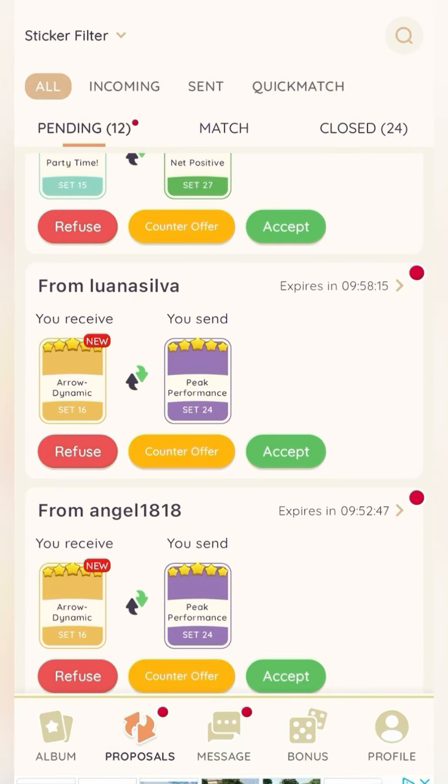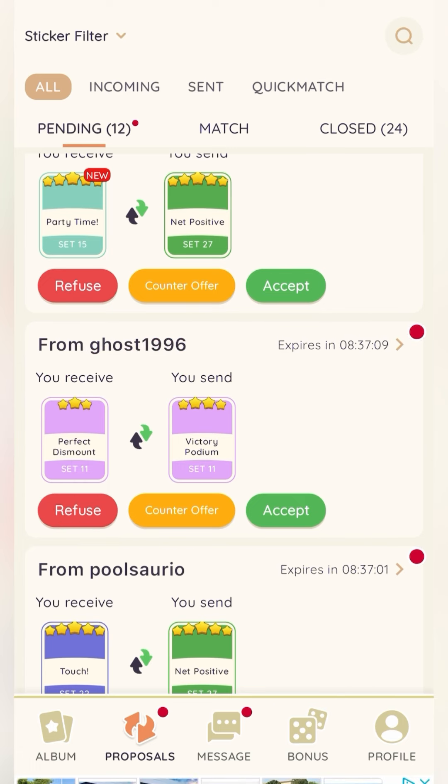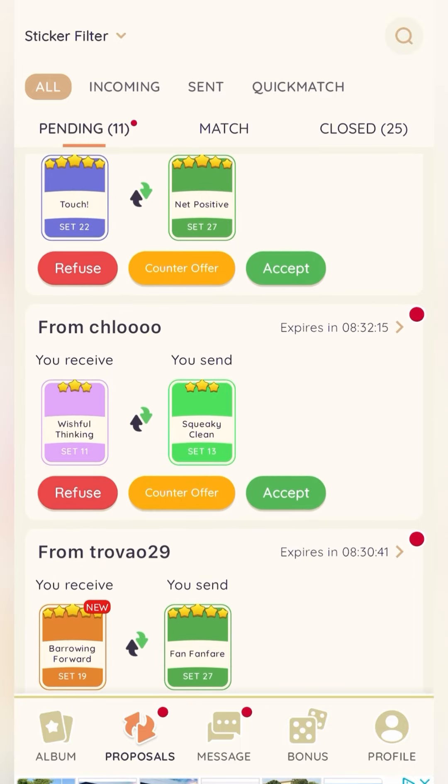For each incoming proposal you have the option to refuse, counteroffer, or accept. If you refuse, it gives you a bunch of different reasons. You can counteroffer if you don't need that sticker but want to see if they have another one you want. Here's one where somebody's requesting a four-star sticker and trying to give me a three-star — I'm going to refuse and say it's an unbalanced exchange. How you handle your proposals is completely up to you — sometimes I might accept a three-star for a four-star or vice versa.